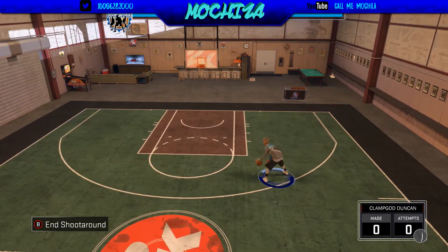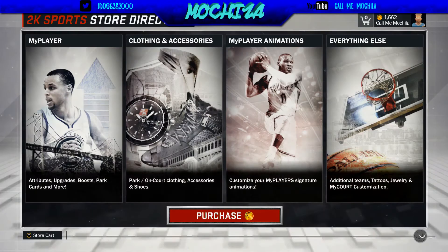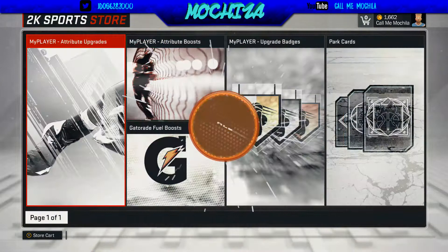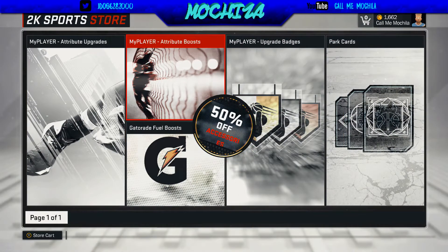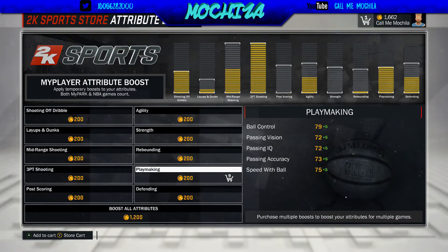Once you get in the park, you're going to want to click Start, go to Store and Upgrades, then My Player, go to Attribute Boosts, and just buy a bunch of playmaking boosts.